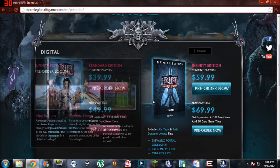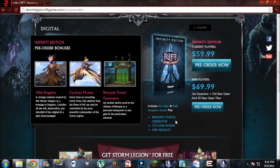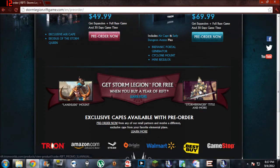The Infinity Edition pre-order gets you a Bravonic portal generator, a cyclone mount which looks like a flying mount, a mini Regulose pet, an air cape, and early dungeon access, so it's pretty sweet.